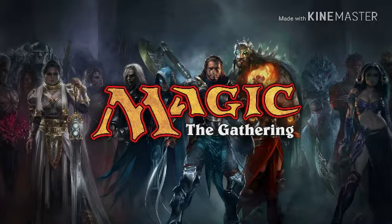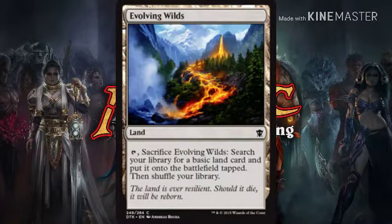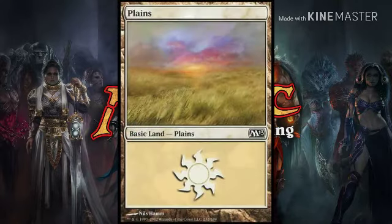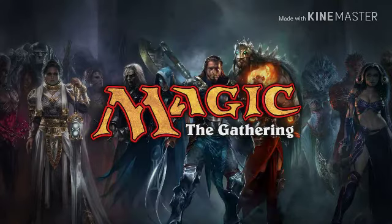Next we got a really budget land base — pretty much all basics. If you don't want it to be budget you can get fetchlands, shocklands, other stuff. Some Prairie Streams are pretty good, but we got four Evolving Wilds because you still need land fetching and mana base fixing, plus seven Plains and seven Forests. We got 21 lands total: four Evolving Wilds, seven Plains, seven Forests.